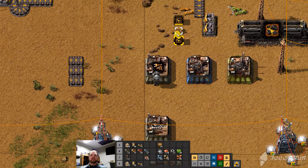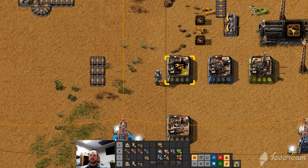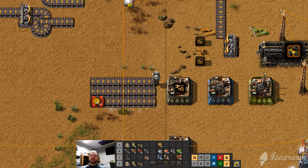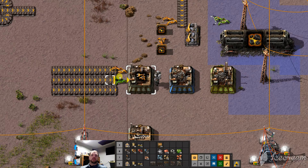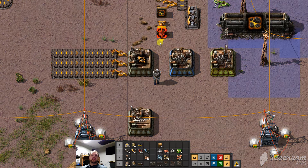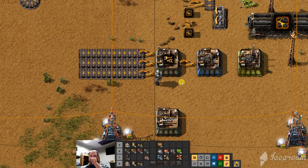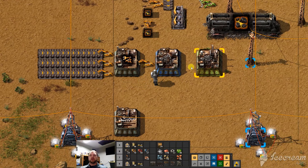I always think of it like your elementary or middle school function boxes. You've got a box, something happens inside it, something comes in, and something goes out. You kind of just build it around that. So three products are needed to make inserters — iron plates, iron gear wheels, electronic circuits — and we're going to have one thing out. Three in, one out. However many in, however many out.